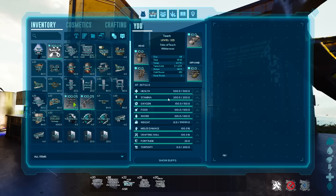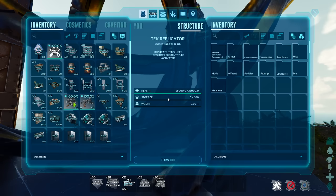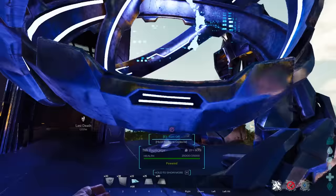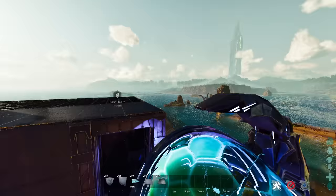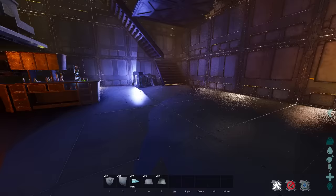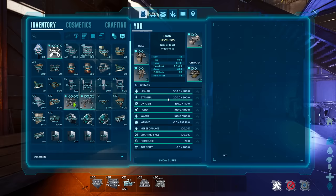You're eventually going to get to the point where you're exclusively using tech to build, because a tech replicator will essentially replace everything inside of your base — it literally makes everything for you. Tech replicators are three and a half tall, so you actually need to make a four-tall base to fit one inside. They run off of your electric generator, so just have your tech generator somewhere in the middle of your base to power everything.